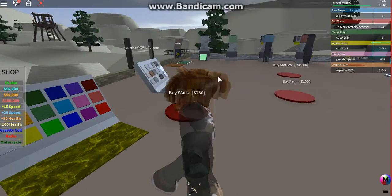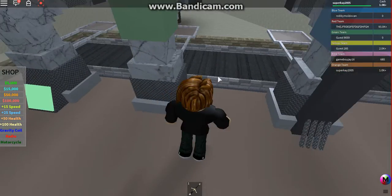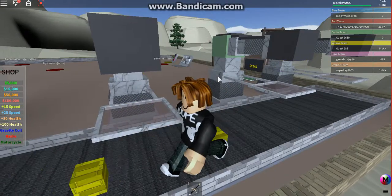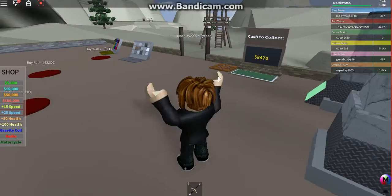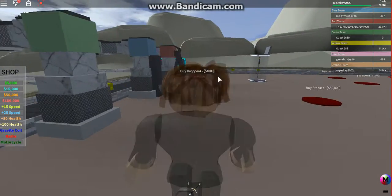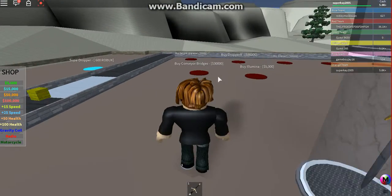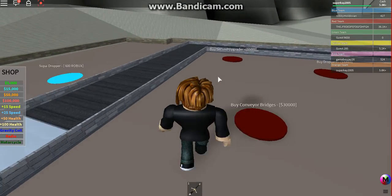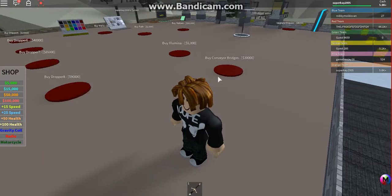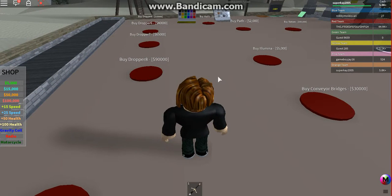Now we have gold bricks — nice! We have 8,000 and I didn't even realize. We can definitely buy this for 4,000. Let's buy a second upgrade. Dropper eight is 90,000 — how am I supposed to afford that? I can't buy the upgrade now because there are no droppers to go with it.